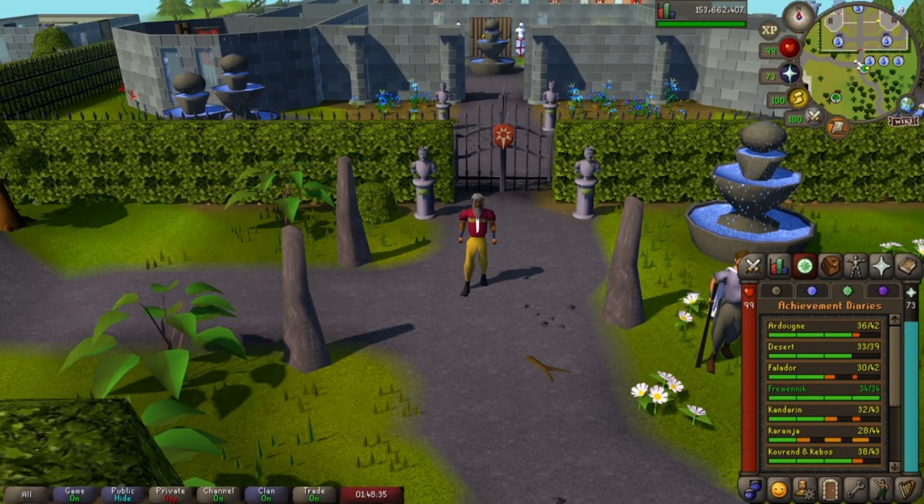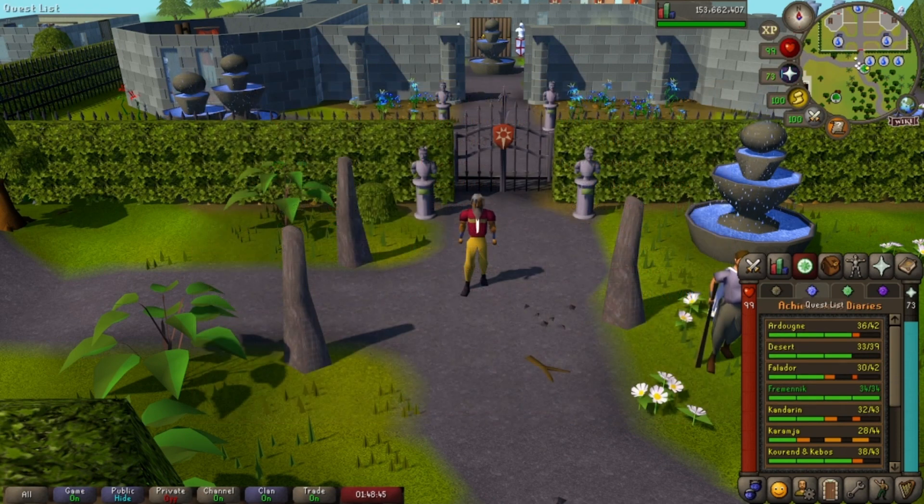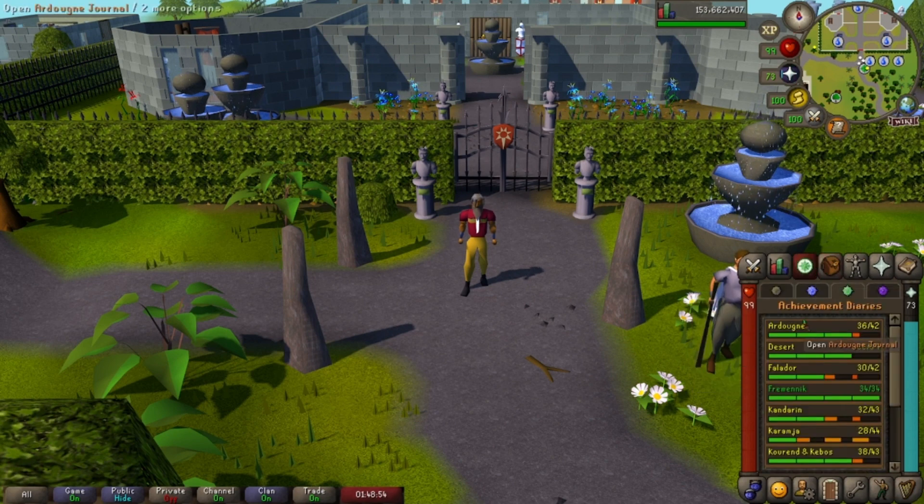Something I recommend you do as early as possible is all of the Easy Achievement Diaries. I'll put the requirements up on the screen, but just a couple of the rewards you can expect: with the Varrock Easy Diaries, you can buy battle staffs from Zaff in the center of Varrock for a discounted price, and then either high-alch them or resell them on the Grand Exchange for a profit.